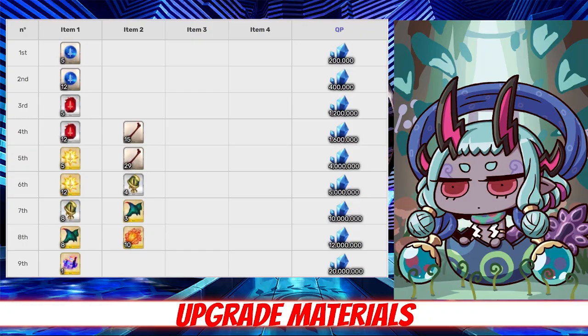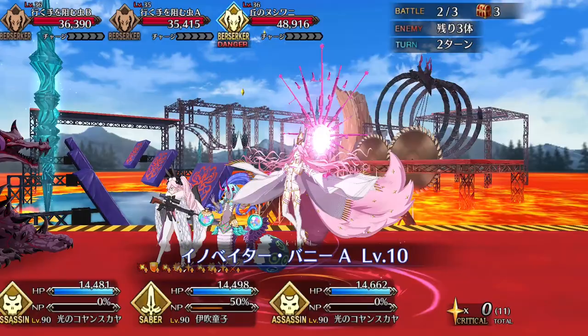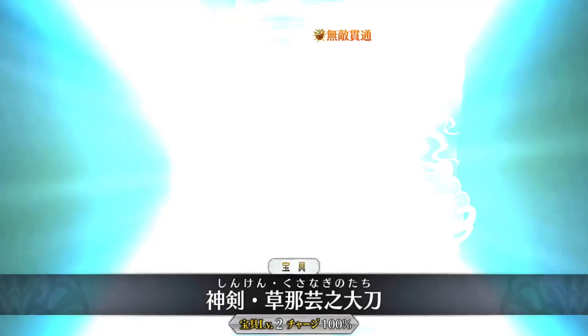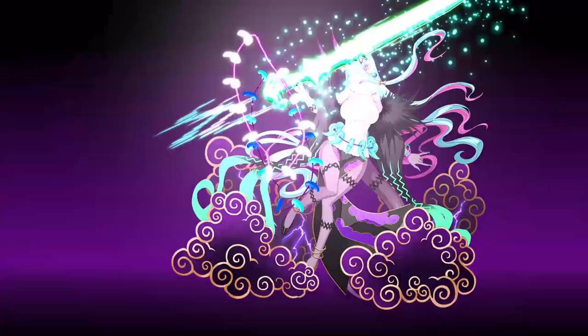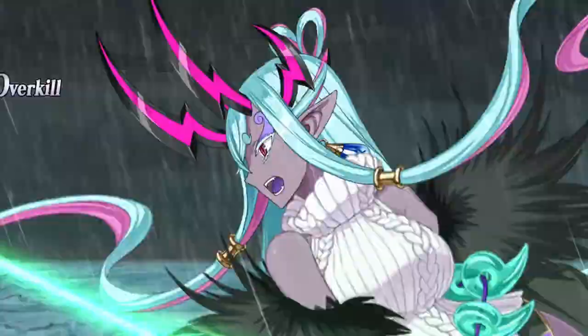Holy Buster Gorillas, Batman! Ibuki packs enough firepower to make most Berserkers feel seriously insecure. Her whopping 12,700 attack is the highest attack for any non-extra, non-Berserker class servant in the game, putting her above the likes of Super Orion and Avenger Ishtar in terms of raw power. And that triple Buster deck and 12% passive Buster buff ensures that all of her attacks will pack a punch.